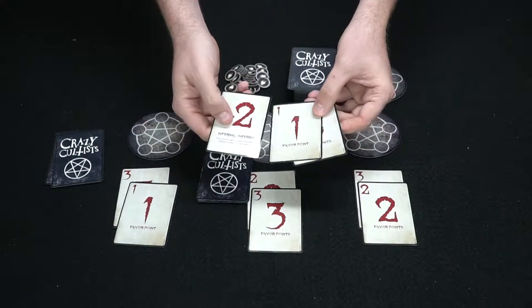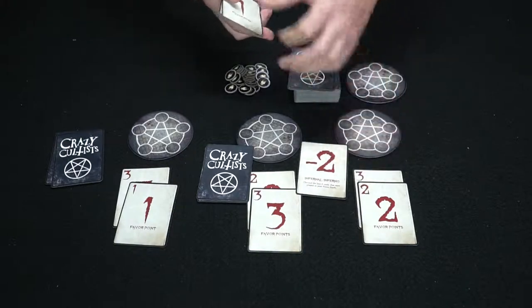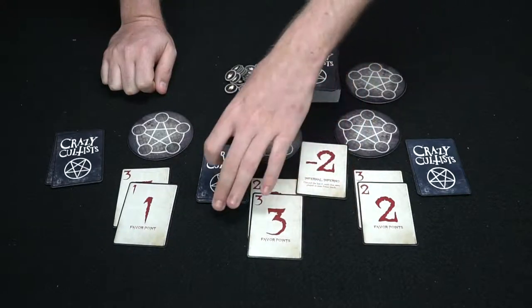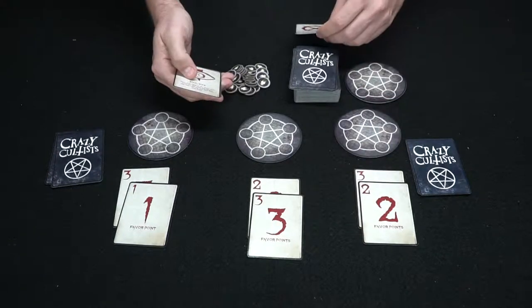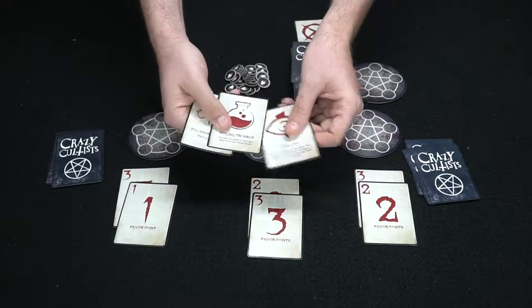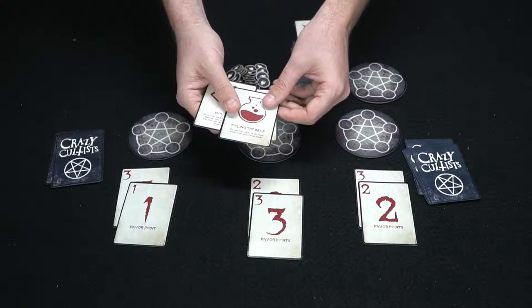One player has a one, a three, a two, and a minus two. He plays the minus two on another player, which would make that player lose his top two favor cards — but that player has a counter spell, so he counters the attack and saves his cards. That player's turn ends.